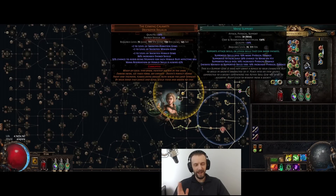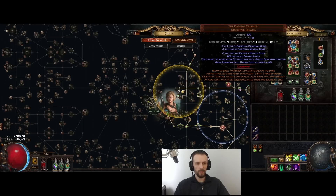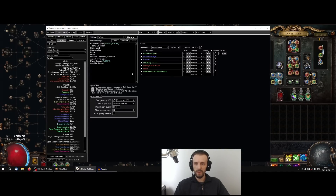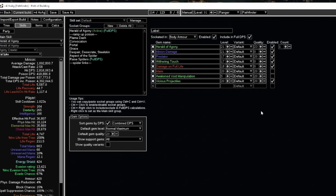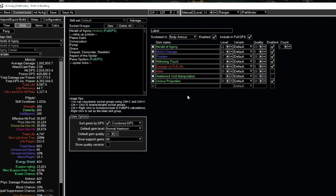I couldn't get the right socket color, so I'm still using Maim support, which is not as good as a level five Awakened Void Manipulation — that would be another plus one to Held of Agony. But looking at the numbers, it's almost five million DPS from the tail spike with Vicious Projectiles versus almost four million with Void Manipulation, so it's very similar damage. It's much cheaper to get Vicious Projectiles than Awakened level five Void Manipulation.